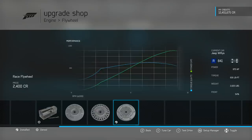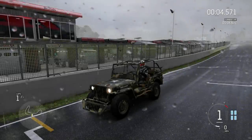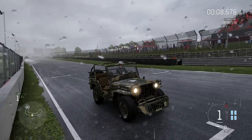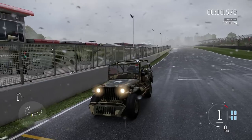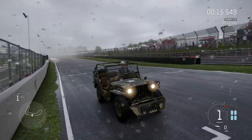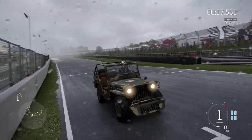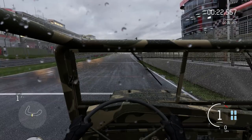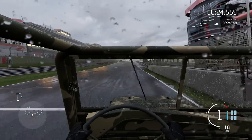That is the Jeep ready to go. Can it embarrass any of the current vehicles? Could it embarrass the Lancia race car? I'm not sure about that one, but there is of course only one way to find out. And that is to head to the Brands Hatch Indy circuit in the pouring rain for our six laps. The current target time is a 49.8. Can the Jeep get anywhere near that? I have absolutely no idea. From first person view, the visibility is pretty awful.